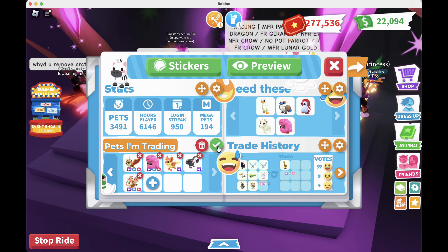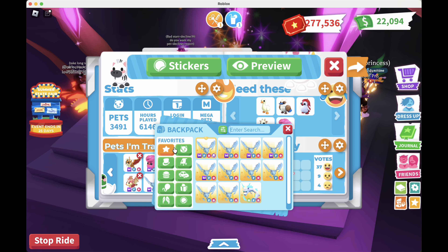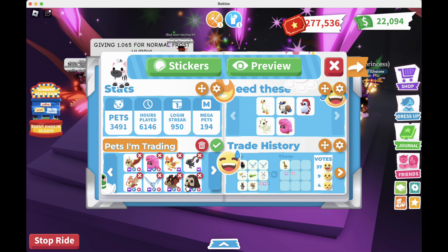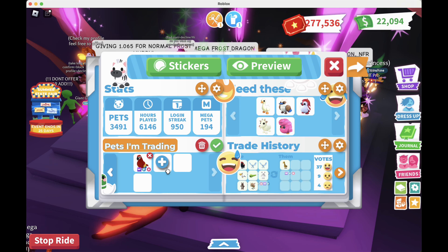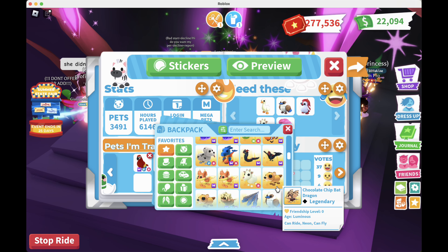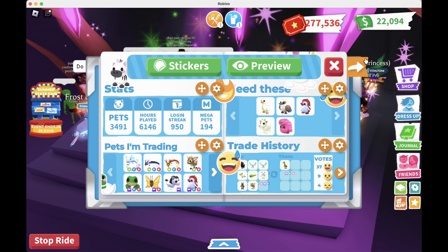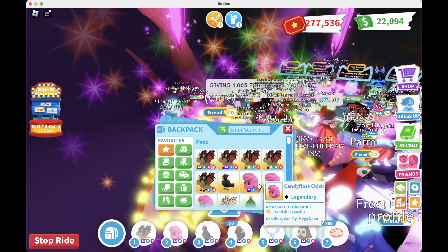Let's switch things up — I'll put a mega frost on here to see if I get any offers for that. I'll put a mega bat dragon in there too, and a mega owl. I'll just put these on here in case somebody wants to offer for them. I'll add a mega parrot as well. Actually, I'm gonna take out the mega candy floss and see what kind of offers we can get for these.